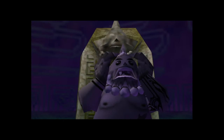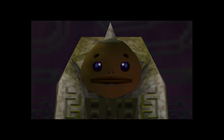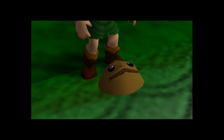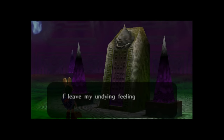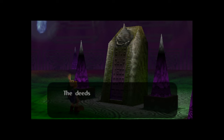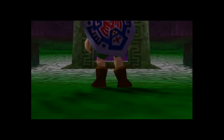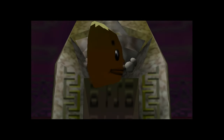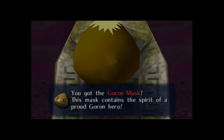Playing the song eases Darmani's regret. We see a vision of a crowd of Gorons cheering for Darmani as golden tears stream from his eyes. His spirit transforms into the Goron Mask. Wearing this mask transforms Link into Darmani. In the form of Darmani, Link can perform powerful punches, roll with great speed, and curl into a ball to perform a ground pound — but he moves slowly and cannot swim while in Goron form. In place of an ocarina, Goron Link plays the drums. This is a nod to the real-life hobby of Eiji Aonuma.